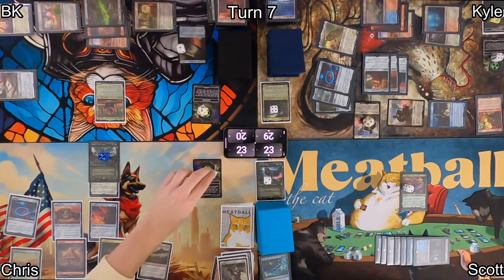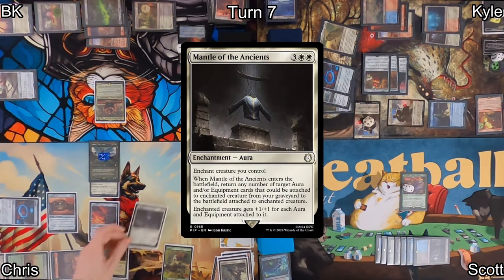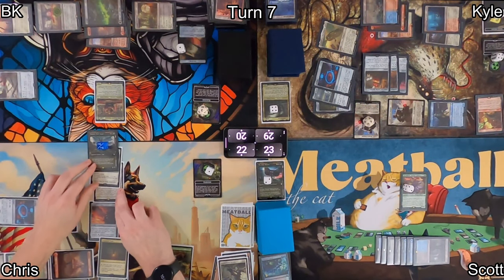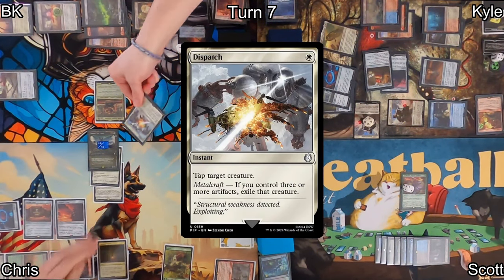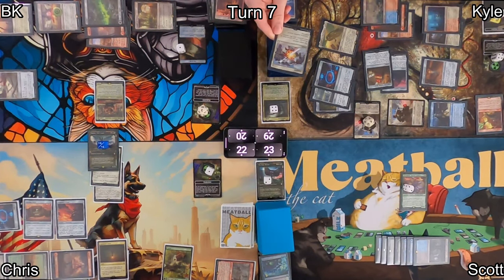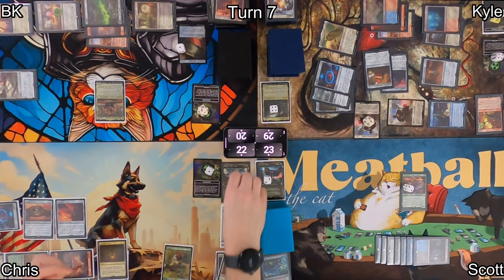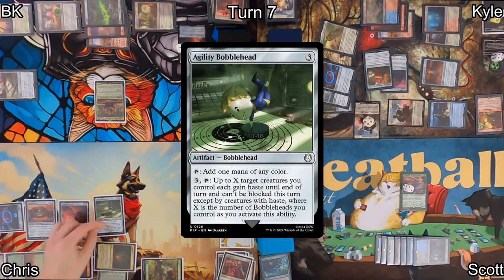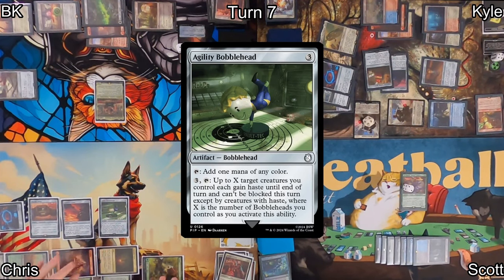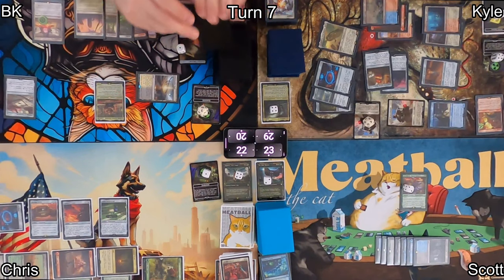Chris draws, mills two, removes one counter, loses one life, and drops a forest before casting Mantle of the Ancients targeting Dogmeat. In response, Kyle casts Dispatch on Dogmeat — he clearly has enough artifacts, so Dogmeat gets exiled instead of just tapped, returning to the command zone. Chris's sadness hits the stack quite hard. He follows up by playing Agility Bobblehead, then passes. I draw and mill two cards — one non-land permanent, so I lose a counter and a life.